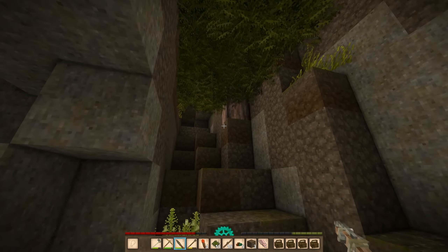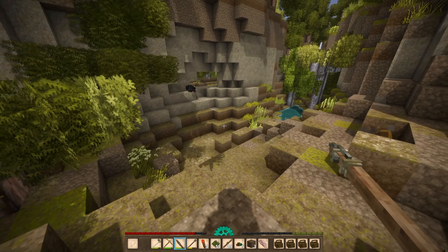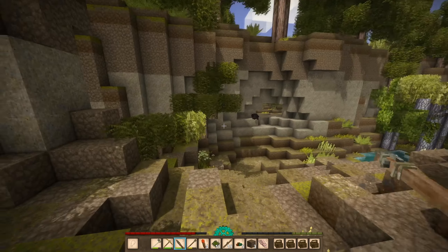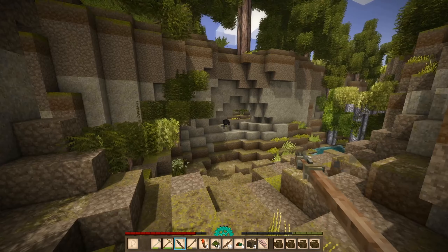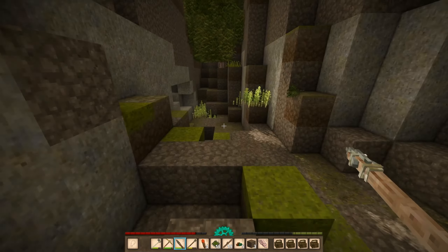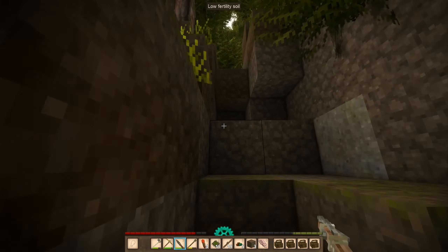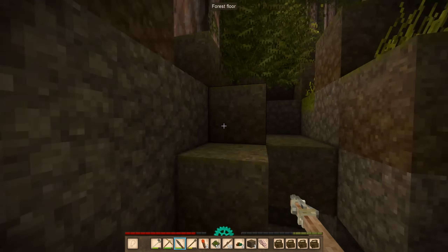That was a dirt block. No problem. What the fuck? Why are you there? Yeah, we have to sneak by the wolf — I only have two spears.